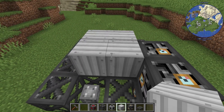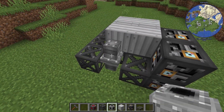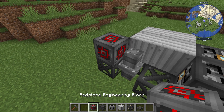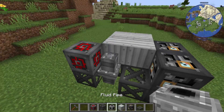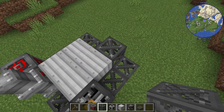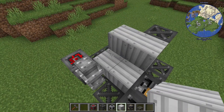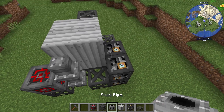Our next layer we're going to do two heavy engineering blocks, fill in the center with iron sheet metal, bring your pipe up like that, then a redstone engineering block. Next layer bring the pipe up one — we forgot our steel scaffolding on the back there — but we're going to bring that up two, do iron sheet, and don't forget this little pipe right here.